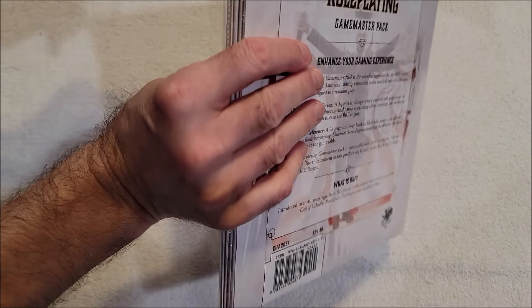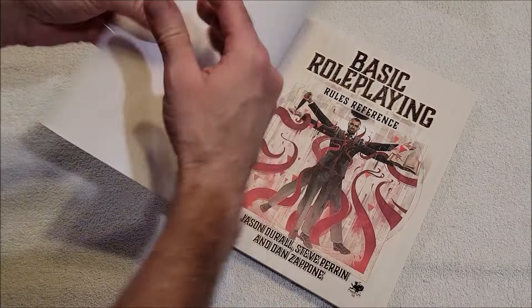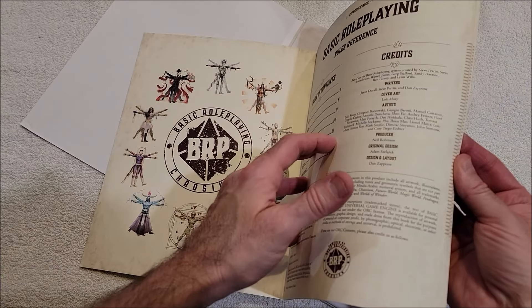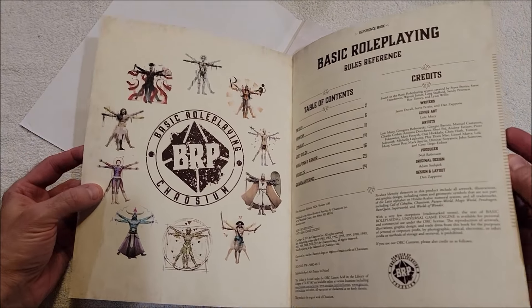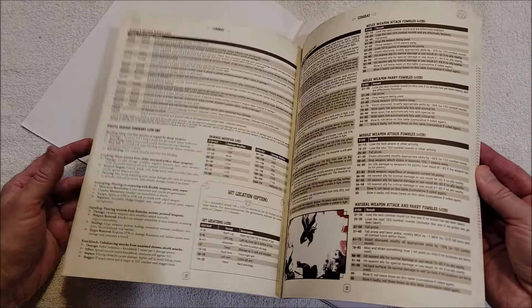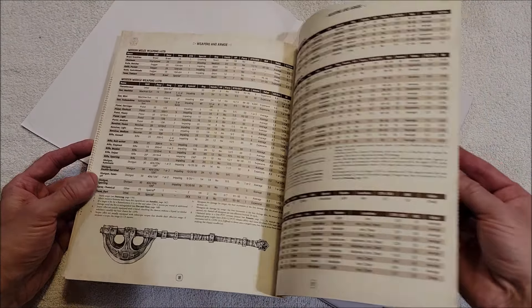All right, so we got the exterior here with the rules. Nice — it's very nice actually, and as thick as the paper. There are skills, powers, combat spot rules, weapon and armor, vehicles, and game mastering advice. This is basically the basics of the BRP. Fumbles, spot rules for choking, weapons and armor — that's super cool.